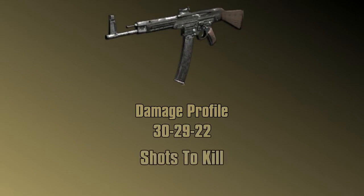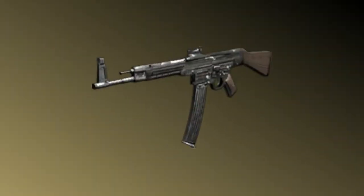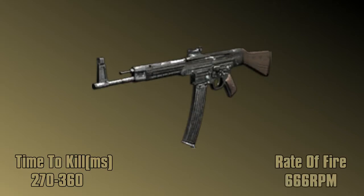That means it is roughly a 4 to 5 shot kill. The 4-shot kill range on the STG-44 is roughly 51 meters — there is no possible line of sight on World War 2 that extends that far, meaning it will always be a 4-shot kill. The time to kill for 4 shots is 270 milliseconds, while the 5-shot kill is 360 milliseconds.